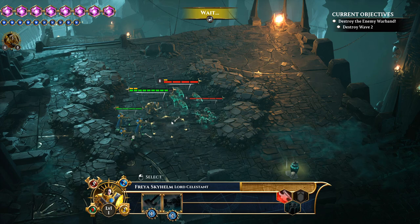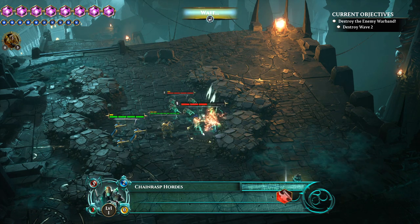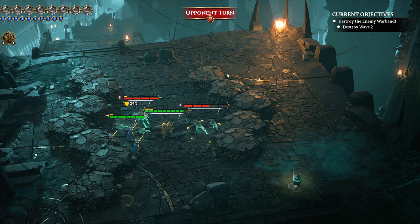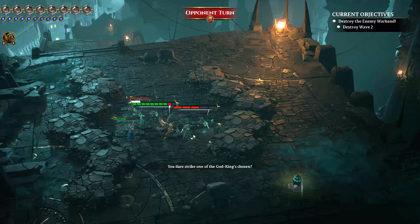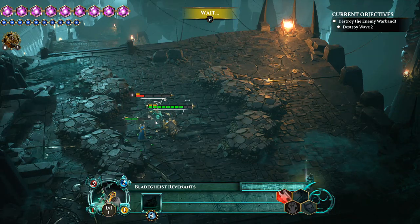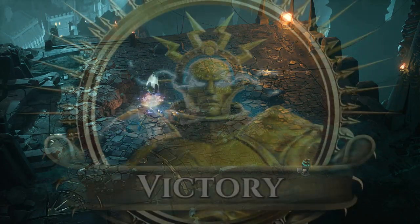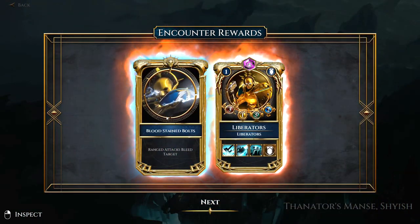Let's go ahead and save our archers and make sure they don't get totally pinched off. Those guys don't have armor, so I'll soften them up. On the plus side, they just committed suicide to deal one damage — I can deal with that. There are only two waves, which is a relief. I was worried there'd be a third, fourth, or fifth wave — we did take a lot of early damage and that made me nervous. We got blood-stained bolts — ranged attacks will bleed the target.